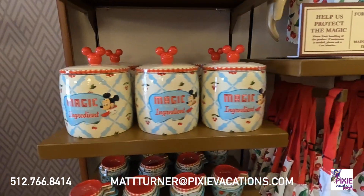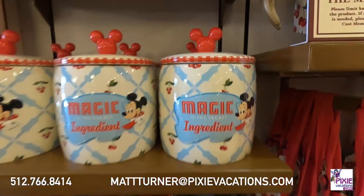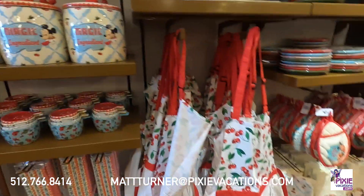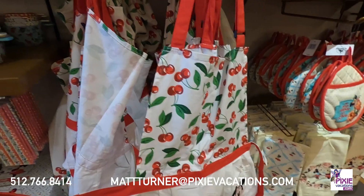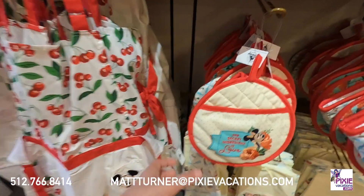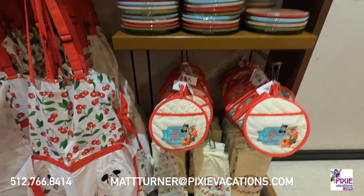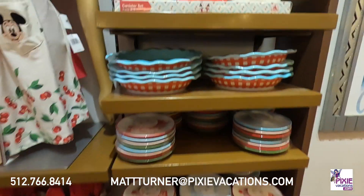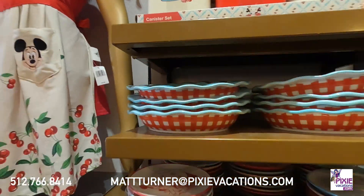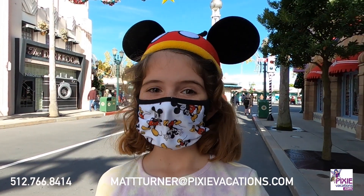They also have some Mickey and Minnie Runaway Railway ear ornaments, which are always super cute, along with some t-shirts. They have some special kitchen items: a cookie jar that says 'Magic is the secret ingredient,' cute aprons with cherries and Minnie on one, Mickey on the other, and another that says 'The secret ingredient is love' with Minnie. They also have a set of canisters saying 'Magic is the secret ingredient — happiness' and 'The secret ingredient is love.' I thought that was really cute.